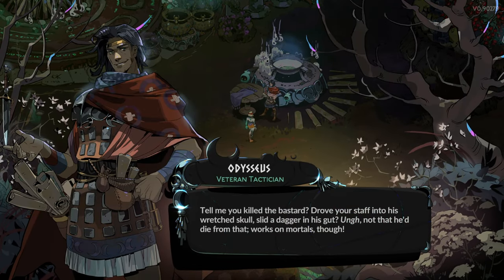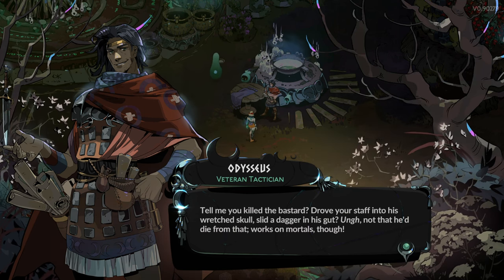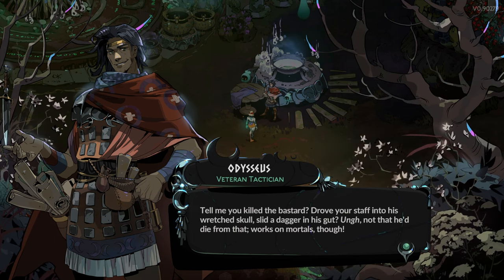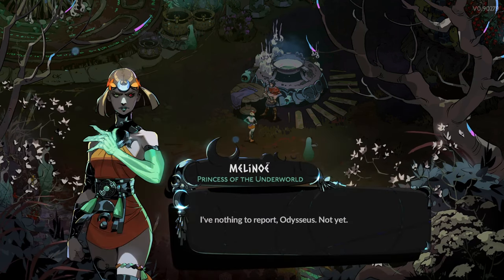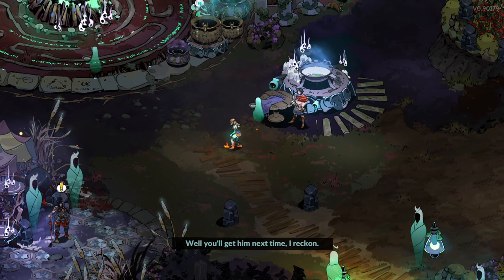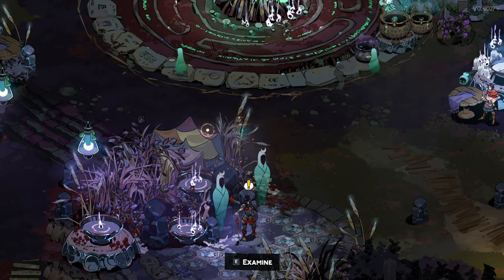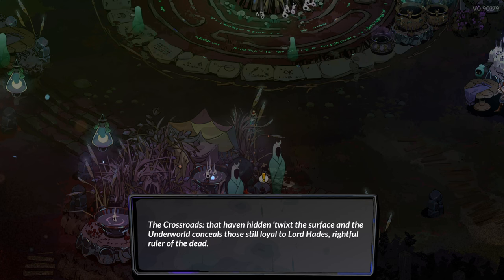Tell me you killed the bastard — drove your staff into his wretched skull with a dagger in his gut. Not that he'd die from that, it works on mortals though. I have nothing to report, Odysseus. Not yet. You'll get him next time, I reckon. The crossroads — that haven hidden twixt the surface and the underworld — conceals those still loyal to Lord Hades, rightful ruler of the dead.